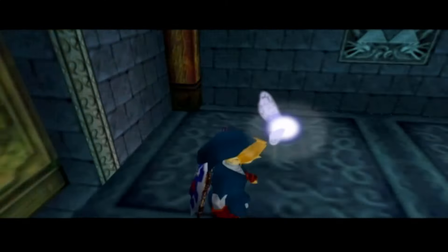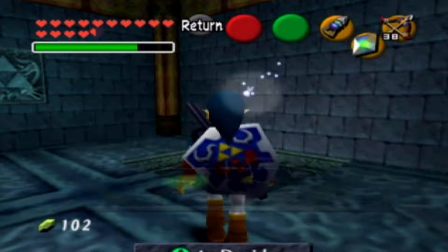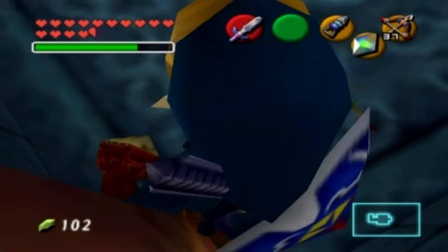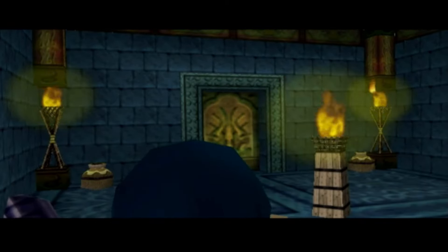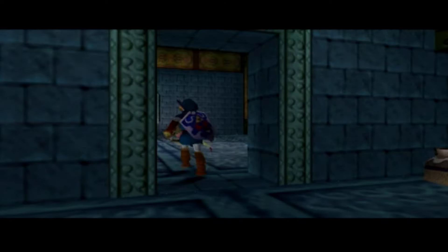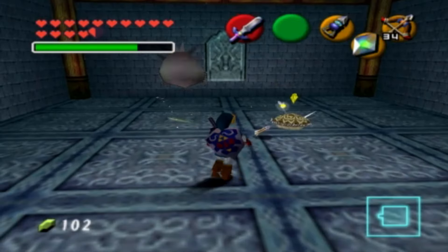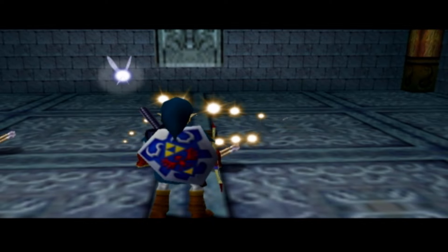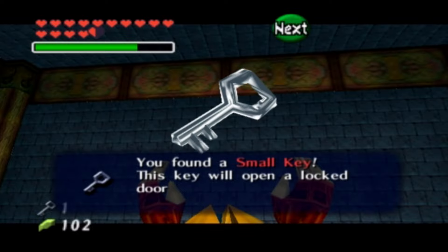Now we drop down. I'm getting my bow ready — I could use Din's Fire as well, but I'll use the bow to save magic, even though I pre-equipped green potion. I mainly saved that for Farore's Wind. The reason I'm doing this is to access this barred-off room. Hey clams, how's it going? This is going to be your first small key — there you go.